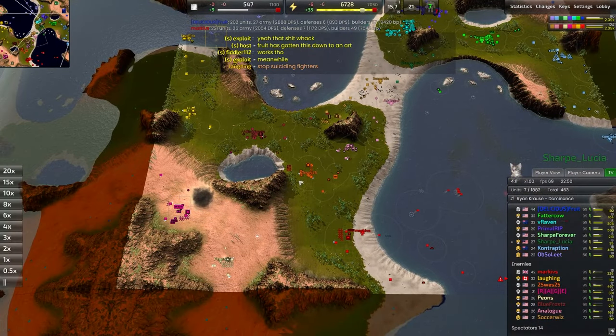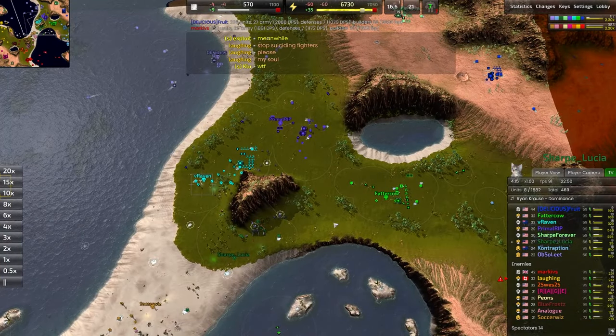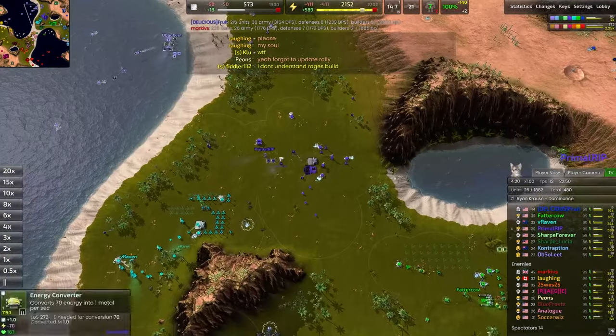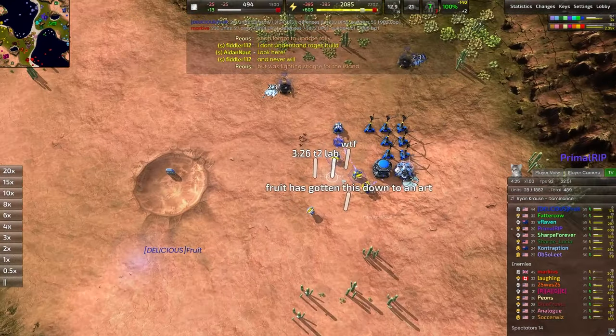That is the light at the end of a very dark tunnel for the blue team. For now, Sharp Lucia is gonna have to be covered by probably Fatter Cow, since Primal Rip is already starting up that T2 factory. We're about on time for that — about four minutes in. That's kind of the standard timing here.